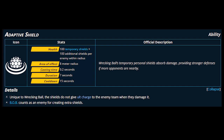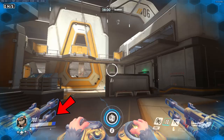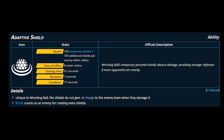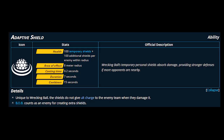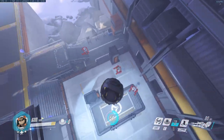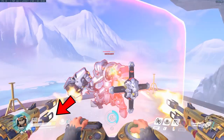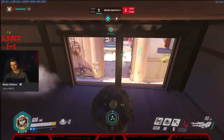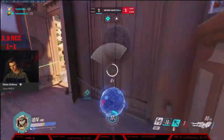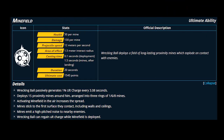Adaptive shield is his tanking ability and how he gains health to dive in without instantly dying. It has a 15-second cooldown and shields last seven seconds. You get 100 HP base plus 100 HP per enemy nearby — so against six enemies plus a Bob, that's 800 extra shields on top of your base, for up to 1400 total health. The area effect is 8 meters — the same as your slam — so whoever you slam will also give you shields. Importantly, this shield does not contribute to the enemy's ult charge.